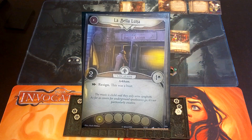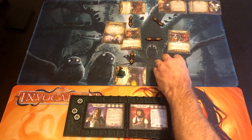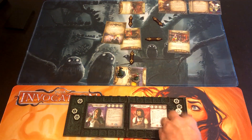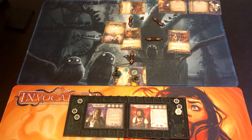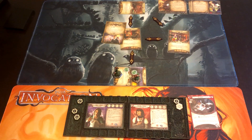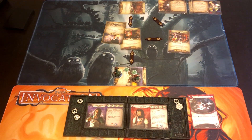Our starting location is La Bella Luna — two clues, two shroud — with an option to resign. If things get too bad, we may just do that. So I think Wendy is going to start. I'm going to spend one resource to put down her newspaper, which boosts her intellect by two — she's now at five, so up by three against shroud two. That's really, really good.